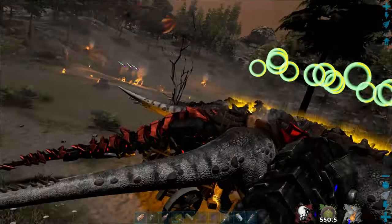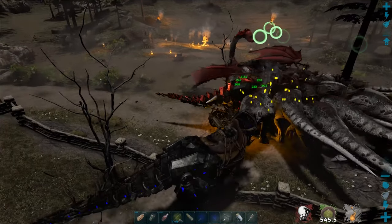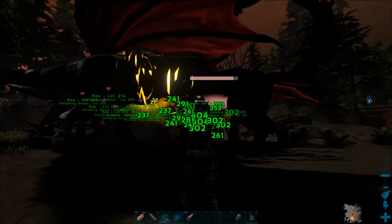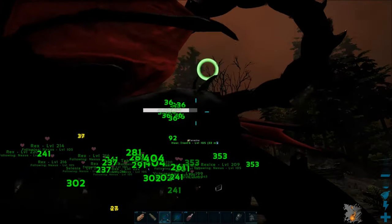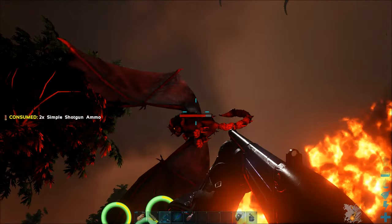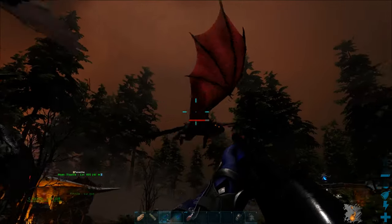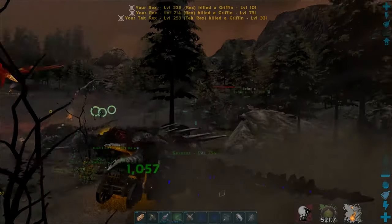During the transition you will be dismounted, so make sure you get back up as soon as possible as you will soon have a manticore approaching. Have all your creatures on neutral behavior so they will attack even without a command. Also keep in mind that you now have a limited time to clear the arena — that's 40 minutes. Once this timer runs out, you, your friends, and dinos will all die and all your items will be destroyed.